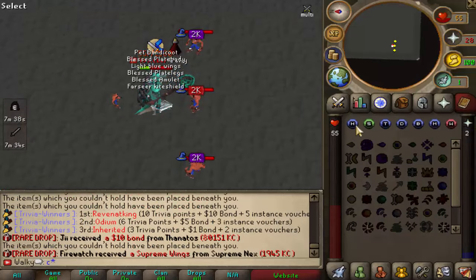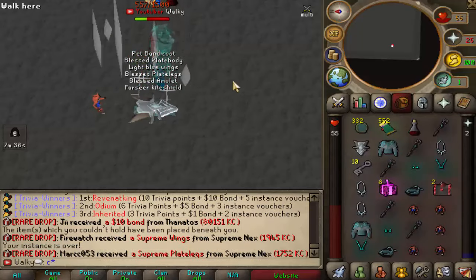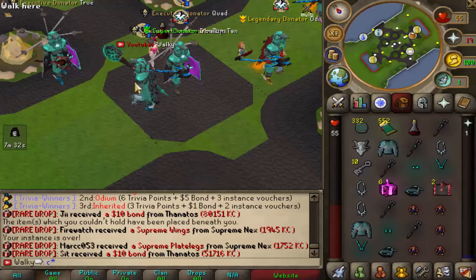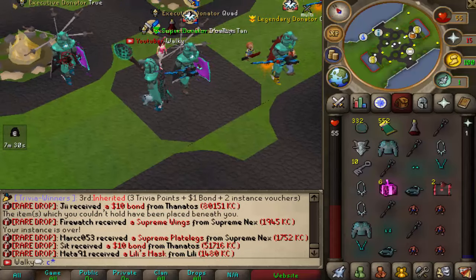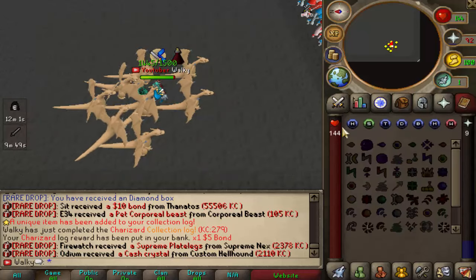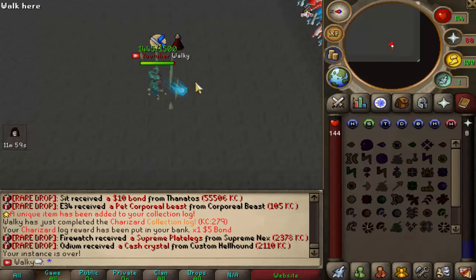The next one I think is Charizard, and this goes really quickly — less than 10 minutes to complete this log, which is great. Next zone completed, we're going into the GD1 next. I think that's my seventh or eighth collection log, which means we should be unlocking the Yugi raid tonight.